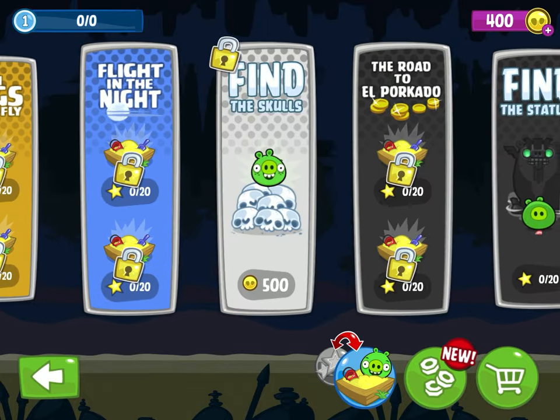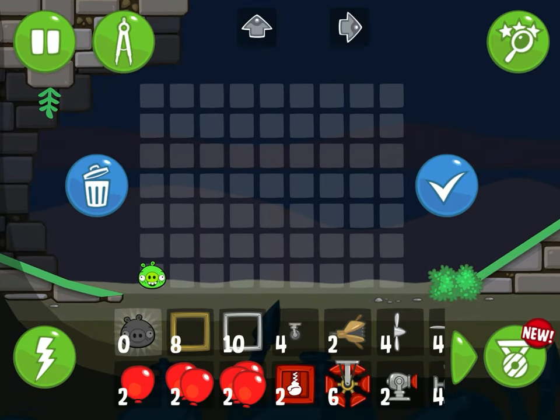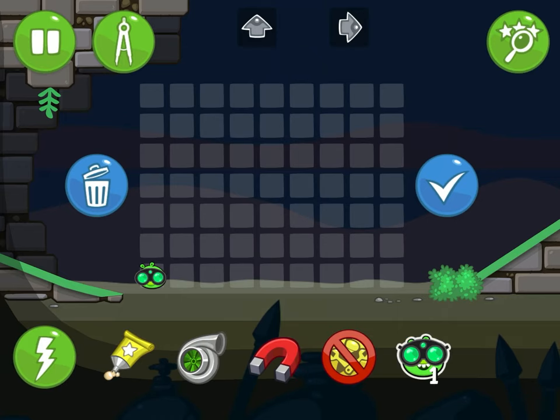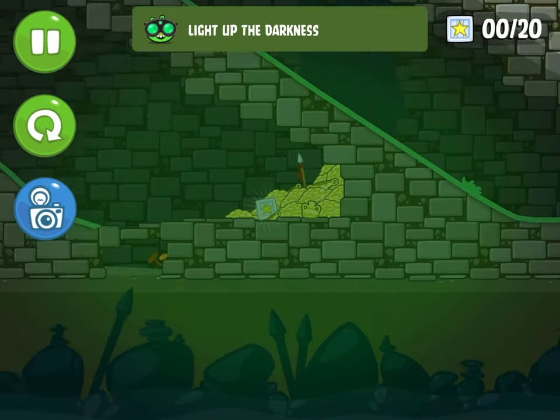For the first one, you have to go to sandbox mode and find the statues. To get it, you either have to pay 500 tokens — which is what I did — or you have to find ten statues. To find this, you have to use the night vision goggles or the alien flight, and then scroll over here.